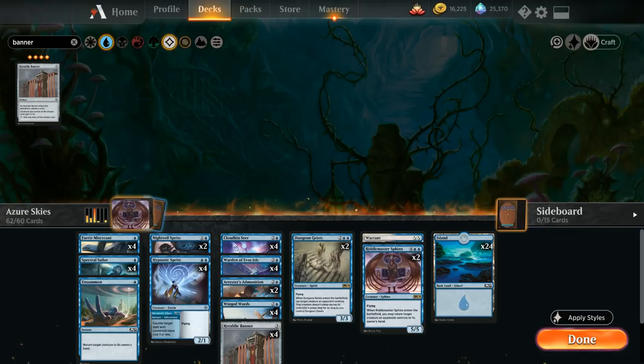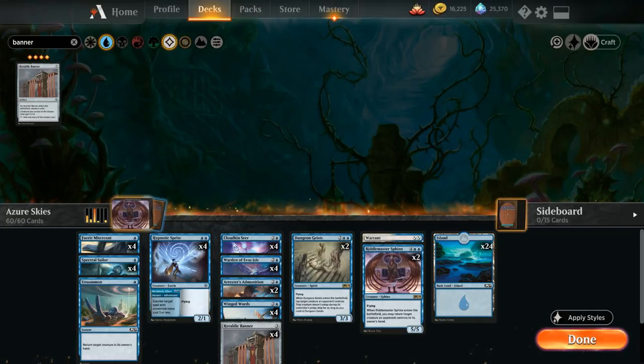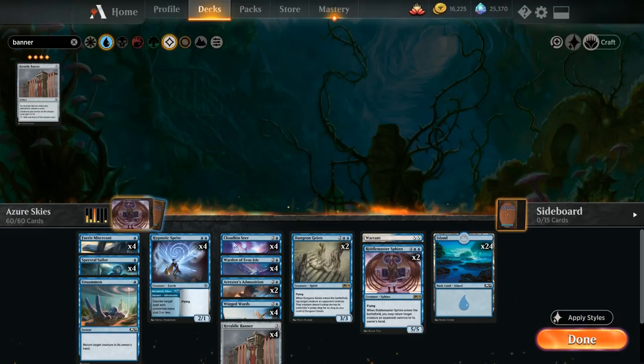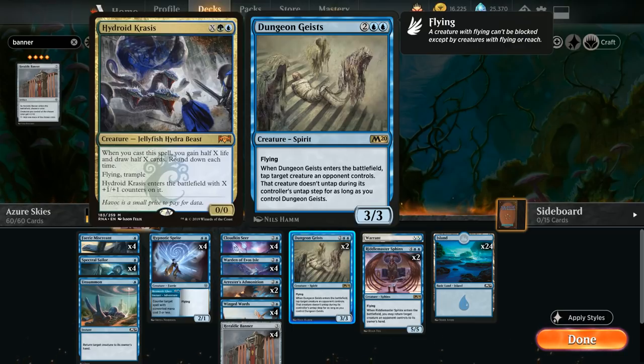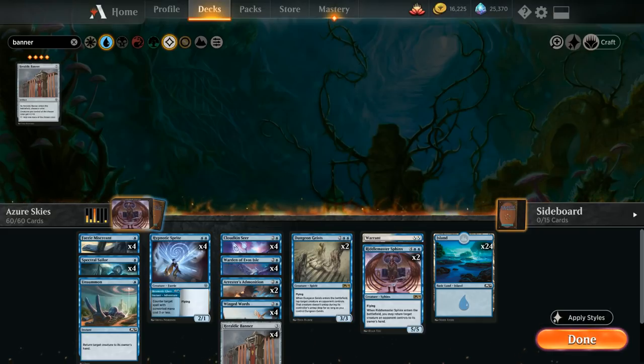We also cut the two Nightveil Sprites since we now have much more going on in the early turns between Miscreants, Sailors, and Hypnotic Sprites. In the late game, Spectral Sailor handles extra card draw, so the Surveil 1 from Nightveil loses value. Moving on to rares, we add two more Dungeon Geists — an important interactive flying creature that can lock down an opposing Hydroid Krasis that would otherwise block all our flyers. It's both a threat and a removal spell in one.